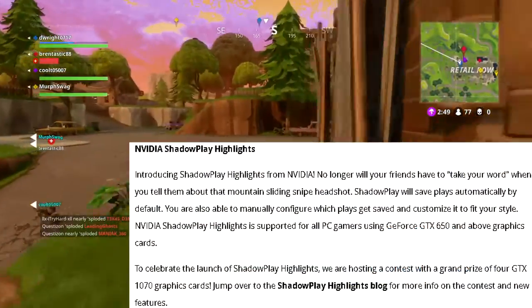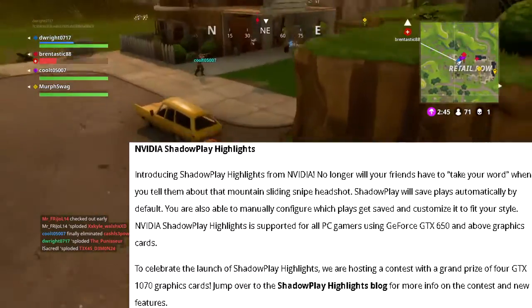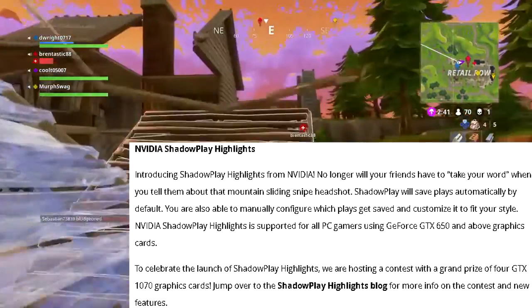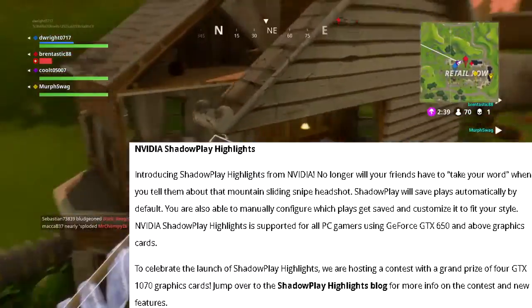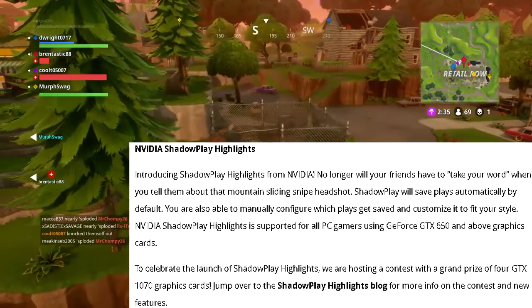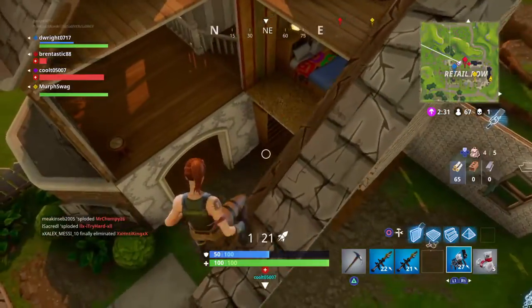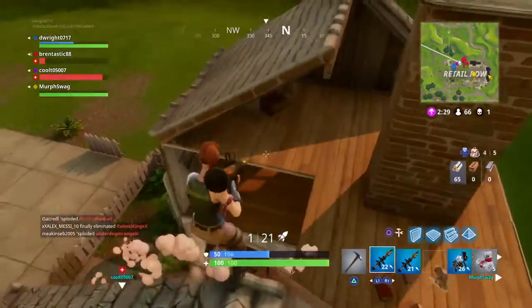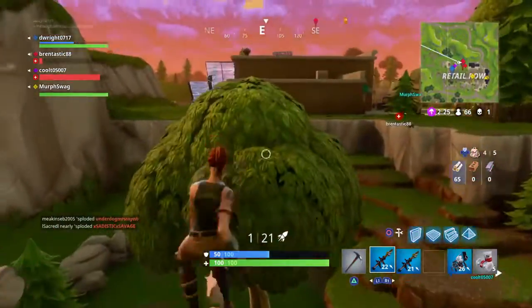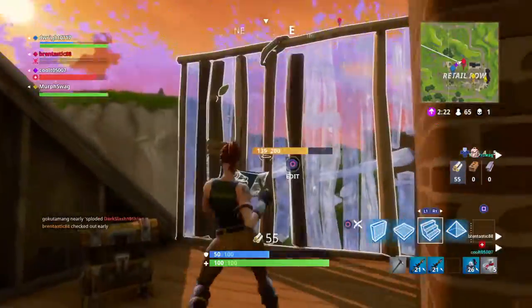For the Nvidia ShadowPlay Highlights introduction — no longer will your friends have to take your word when you tell them about that mountain-sliding snap headshot. ShadowPlay will save plays automatically by default, and you can also manually configure which plays get saved and customize it to fit your style. It supports GTX 650 and above. Also on their Twitter, they're having a giveaway for four GTX 1070 cards, so be sure to check that out on their blog.